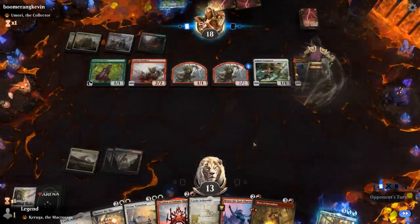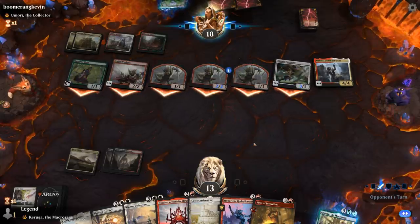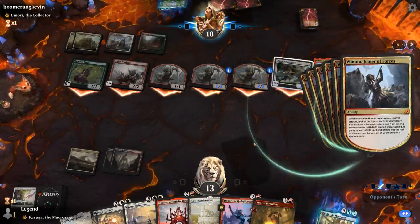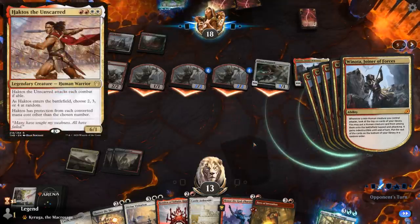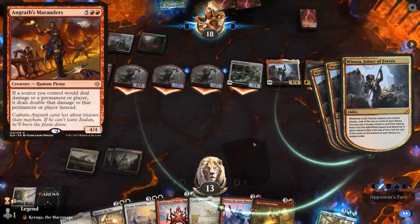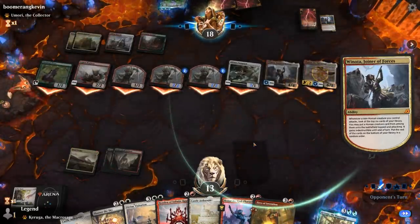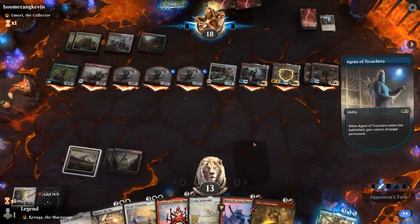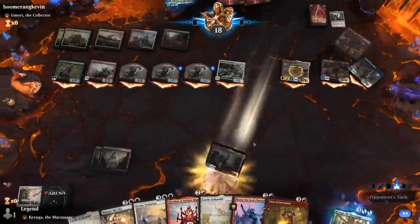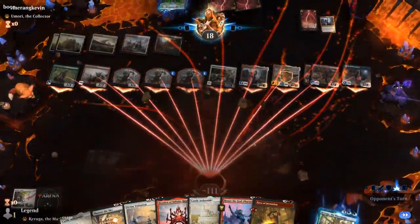Winota shows up and we're probably dead. They hit Haktos, then Angrath's Marauders that deal double damage, and Agent of Treachery too — because why not. On to the next one.